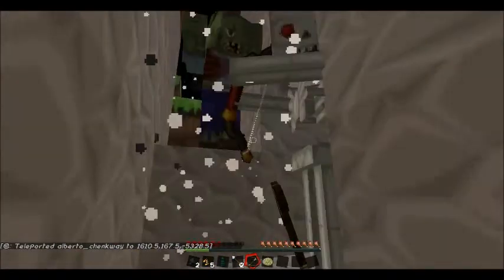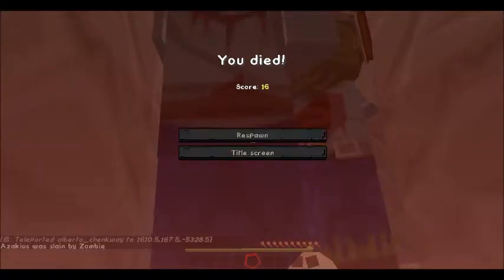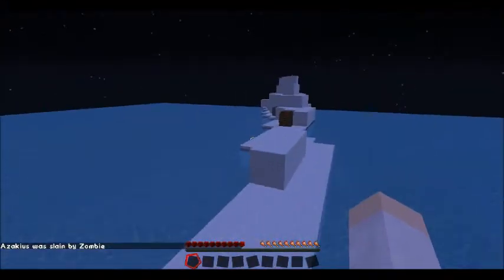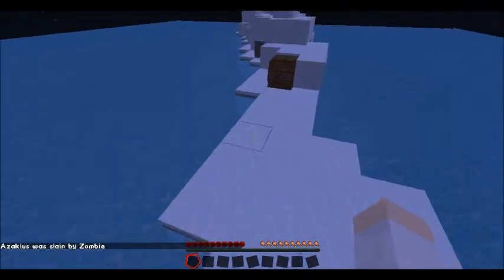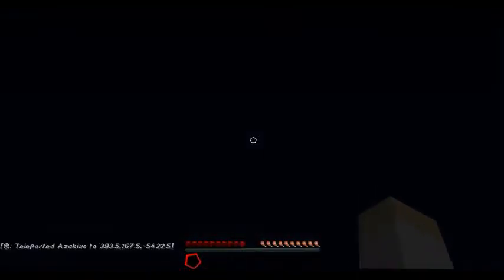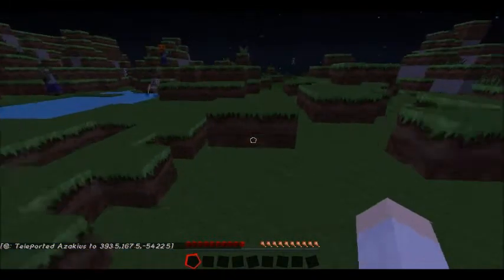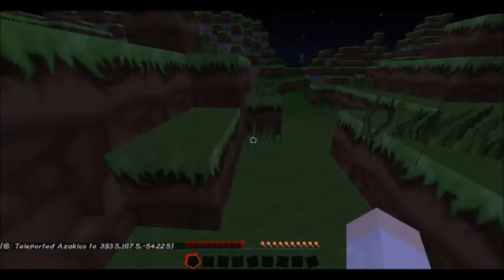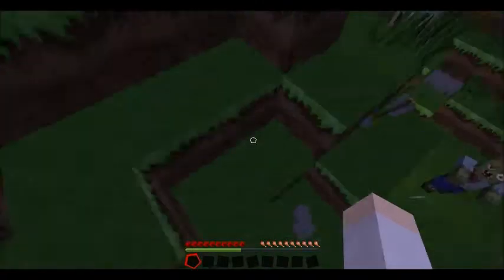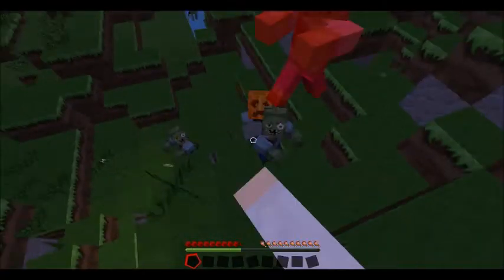Oh my god, there's thousands - there's a mosh pit in here. Jesus Christ, how many are there? There's thousands over here, this is crazy. This is just on normal difficulty. There's loads of them, bogeys all over the place. Oh my god, there's one with a gold head up there - gold plated chest armour. I'm going to try and punch him from up here.